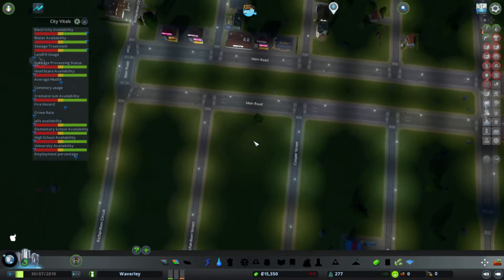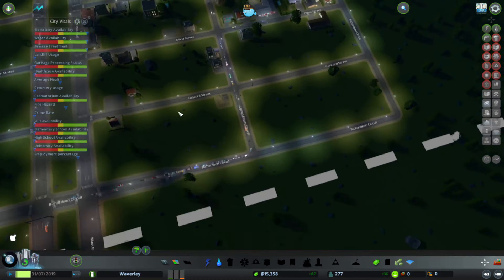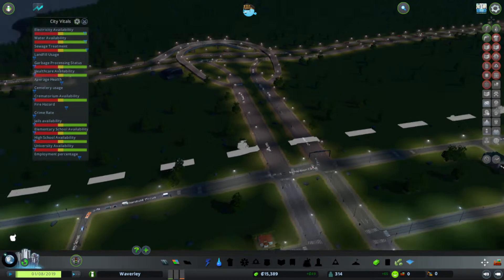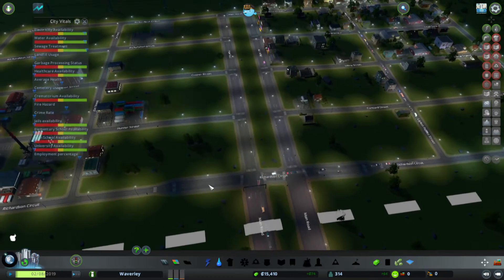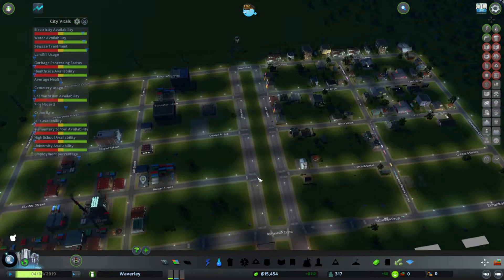We've got cars flowing into the residential area now as people are coming in and making their homes. And if we look back out the highway, we can see there's a nice little three-way junction just outside our borders, and lots of traffic is flowing into the city for the residents to start to build things. Now that I think about it, I think in the actual battery that I've used before, these roads up the middle here are actually highway roads that you just extend from the highway, so that you can keep extending your highway further into your area. But I'll fix that later when I'm building to a larger city.